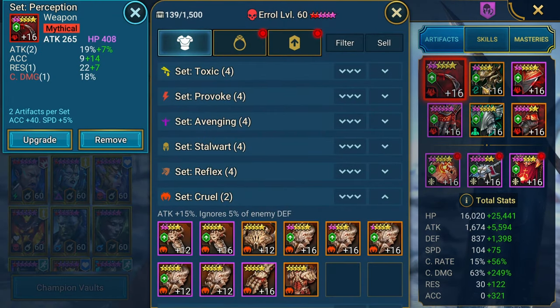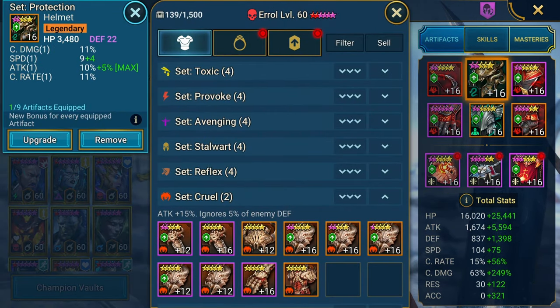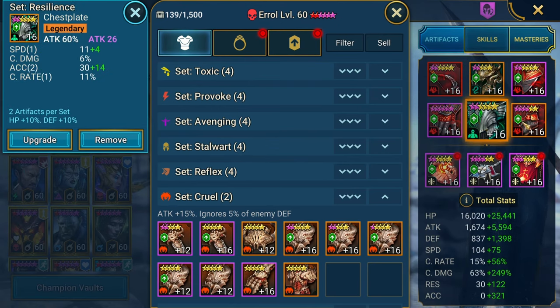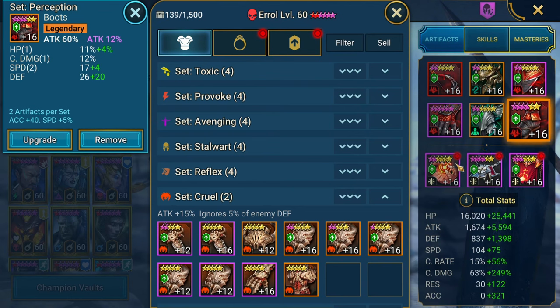These are the pieces of gear he has for Errol. We're focusing on high crit damage, making sure we're crit-capped. Attack percent on the boots is nice, along with attack percent on the Ascension — that's pretty nice.